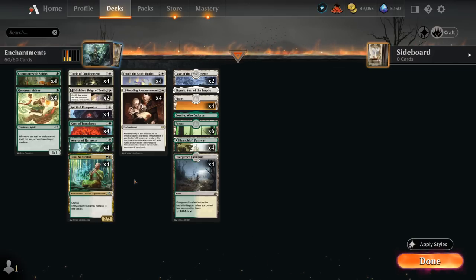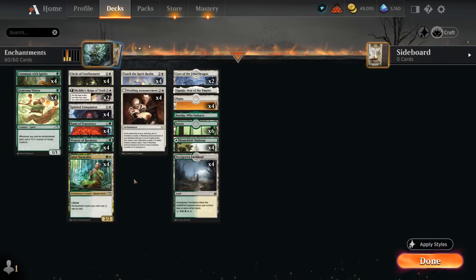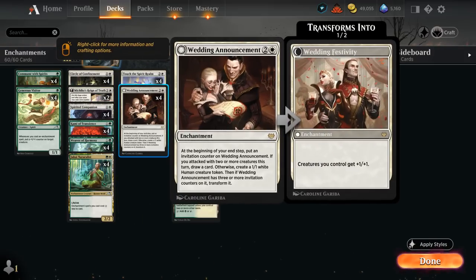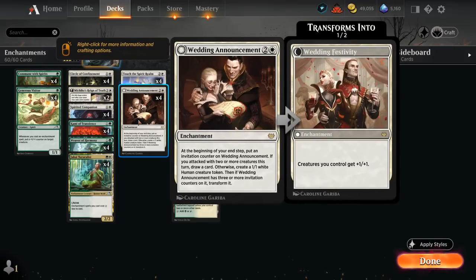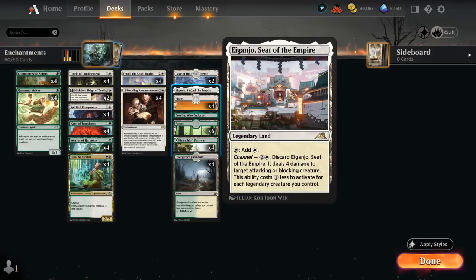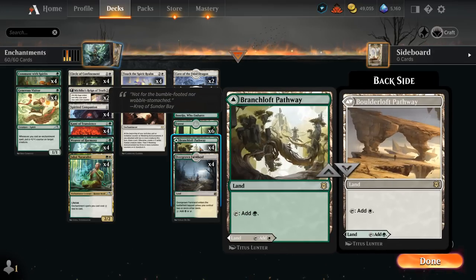We could play finishers like Hallowed Haunting to make Spirit tokens and go over the top, but for the most part we're keeping the curve low since we have multiple card draw sources between Companion and Announcement, and we can also use Weaver as an extra mana sink. We also have two copies of Cave of the Frost Dragon as an extra creature land to help close out games, especially nice with Wedding Festivity pumping our creatures. Channel lands Aiganjo and Buseju, four plains, six forests, and four dual lands round out the mana base.